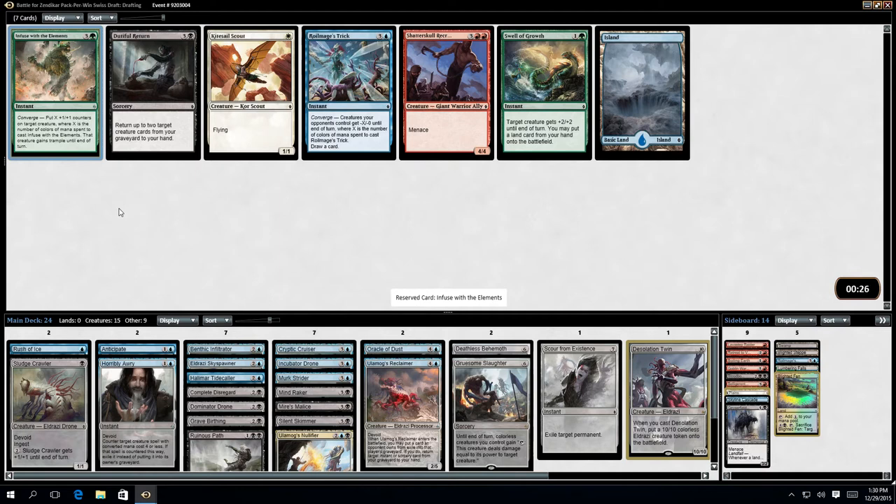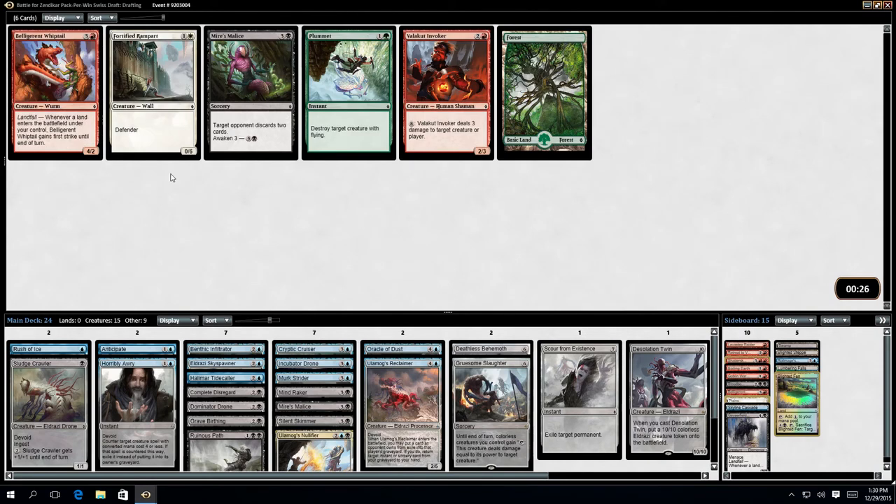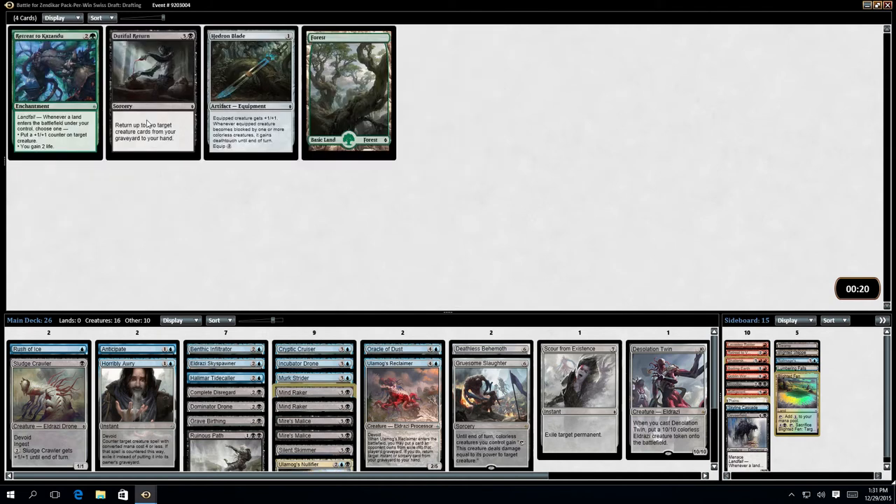There's nothing here I'm going to play. I've got a 2nd Myr's Malice but I'm not really going to play the 2nd. The invoker's good — no one appears to be playing Red at all. I don't know if I should have just gone into Black-Red. Another Mind Raker. Durable Return just on the other chance — so I'm not going to. Slap Hammer on the grounds that I've already got some of the other cards.